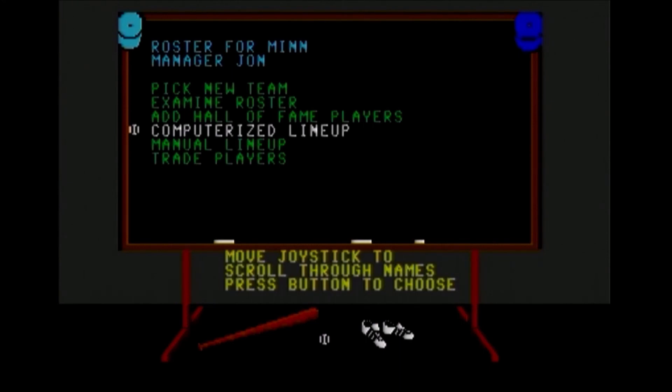I'm going to make some changes so you can see what you can do here. You can hit computerized lineup and they'll throw in the batting order and select the starters. You can do manual lineup and you can trade players. Everything you do though is for one game only — it all resets when you start another game. So you can trade players between teams or add Hall of Fame players.